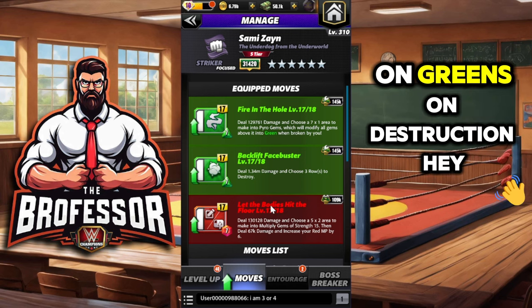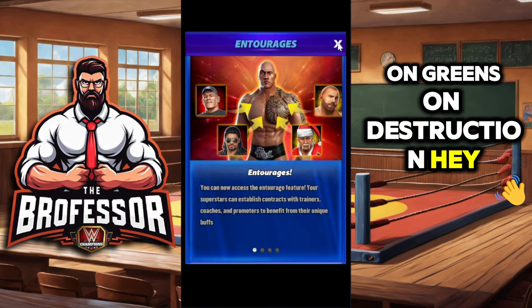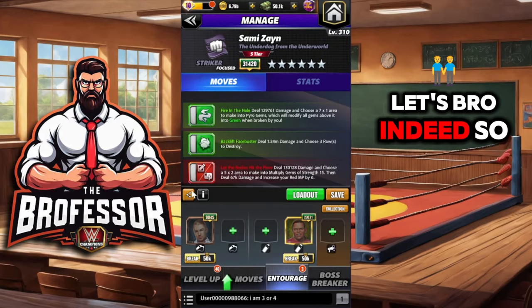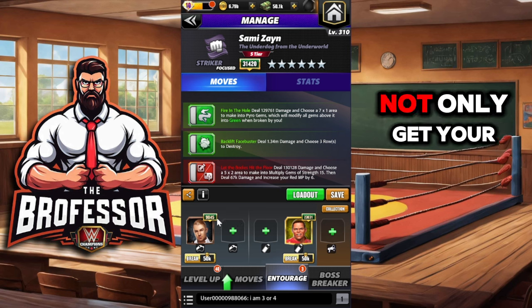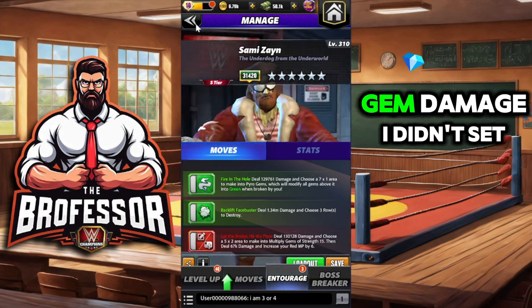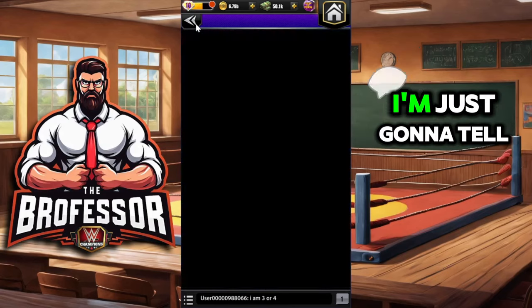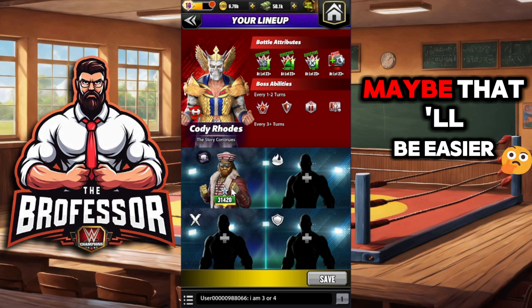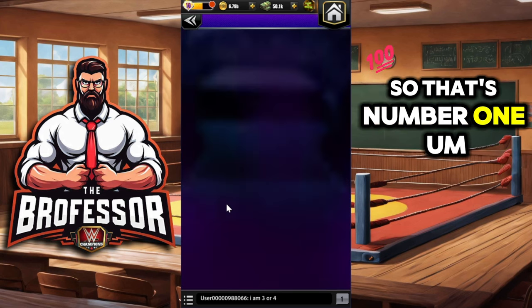Hey, did you know entourages are a thing? So you're going to want to get your green gems started first and stack as much multiply and green gem damage as possible. I'll just tell you who I think is going to be the best for each category — that'll be easier.